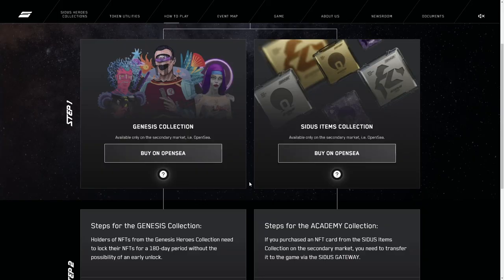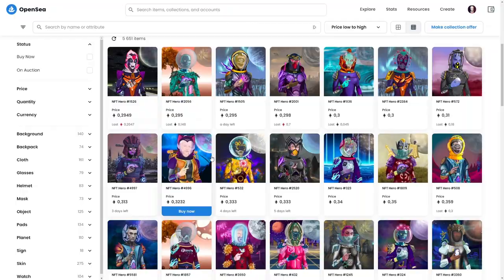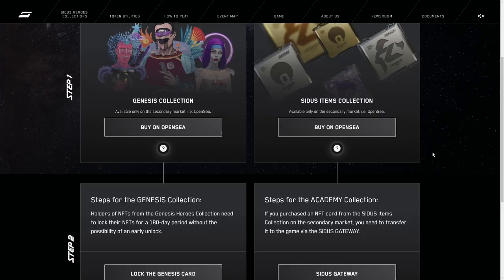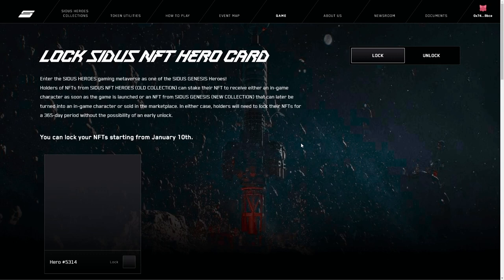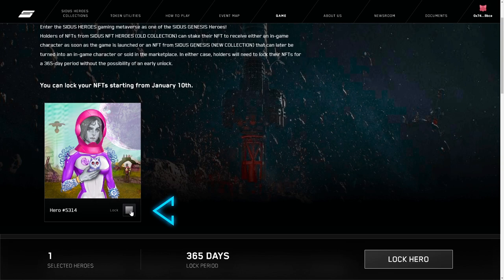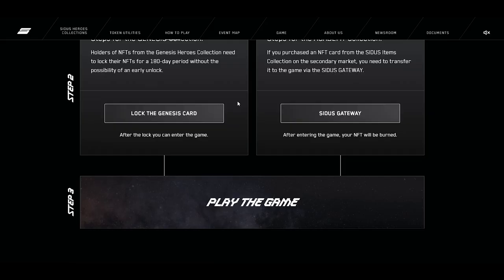The next step depends on what NFT you have. If you bought an NFT from the old collection, you'll need to lock it via a special page. The term of your lock is 360 days, and you won't be able to get your NFT back before the end of this lock period, so please keep that in mind. Go to the Genesis collection lock page, then connect your MetaMask wallet and sign the transaction — by the way, it is free. You will see your heroes on screen. Choose the heroes you want to lock and press 'Lock Hero,' then approve the transaction. This one is not free and is usually pretty expensive, so keep that in mind.